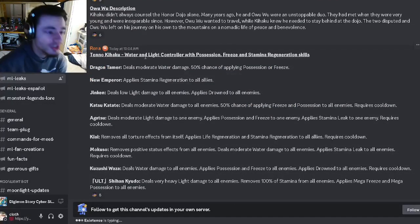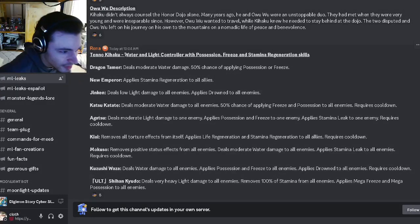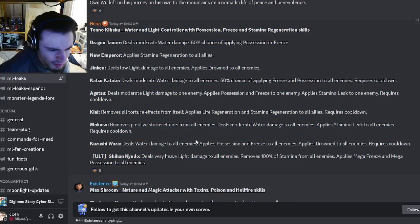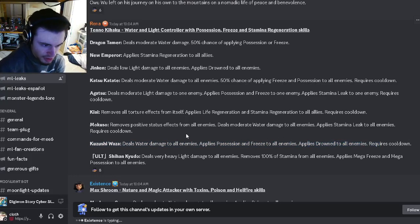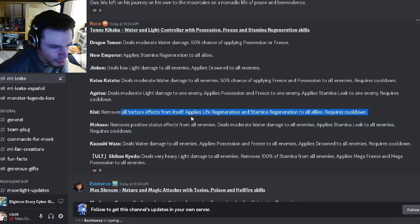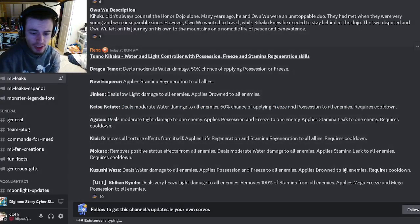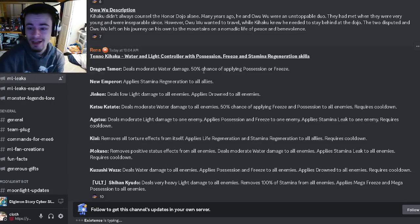Then we have Teno Kihaku, the mythic version of the legendary Kihaku. He's a water and light controller with possession, freeze, and stamina regen — I'm actually looking forward to this monster. He has an AoE possess, freeze, and drown, which is pretty good. He can remove positive status effects from all enemies and deal moderate water damage while applying stamina leak to all enemies. He can also remove all torture effects from itself and apply life regen and stamina regen to all allies, plus possess and freeze to one enemy with stamina leak. He actually seems pretty good — I cannot wait to get him.